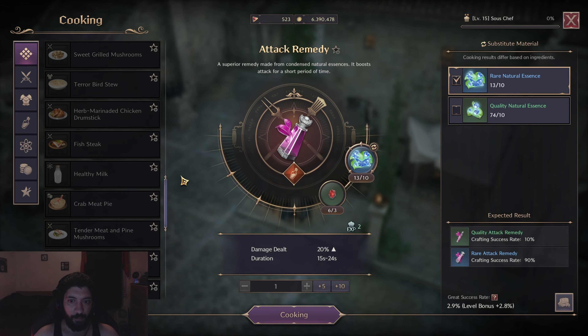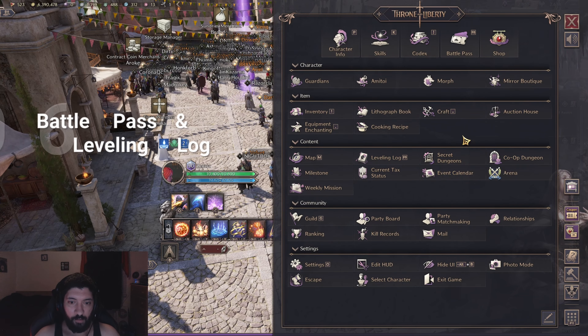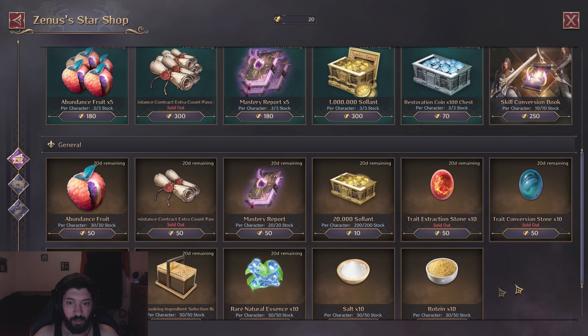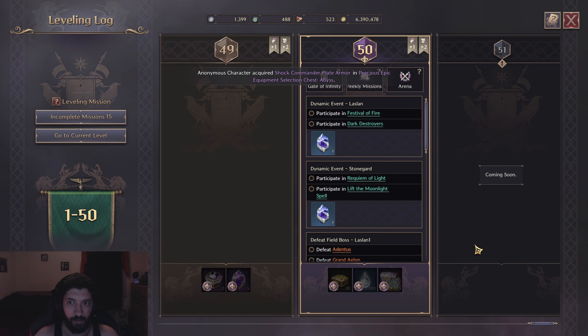Some materials you may want to grind for in the open world are rye, honey, salt, rotine, golden apples, scorpion tails, sea crab nipper, and hermit crab tail. If you don't mind spending some money, the battle pass and leveling log are great ways to get extra materials — including extra mats for cooking, extra buffs, conversion stones, extraction stones, contract rights, and lucent from spending the star crystal in the battle pass menu. The leveling log also gives materials simply by leveling up and doing things in the open world.